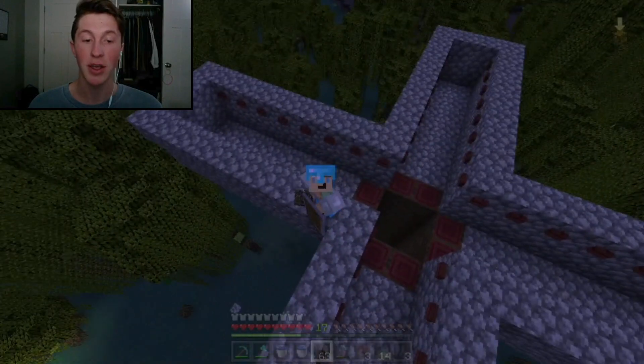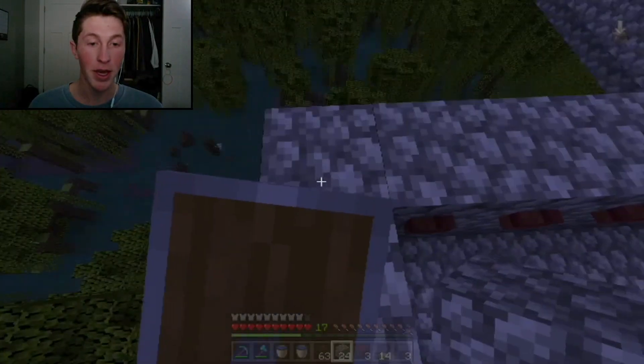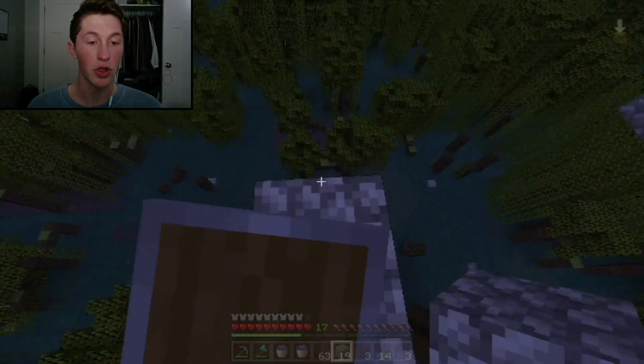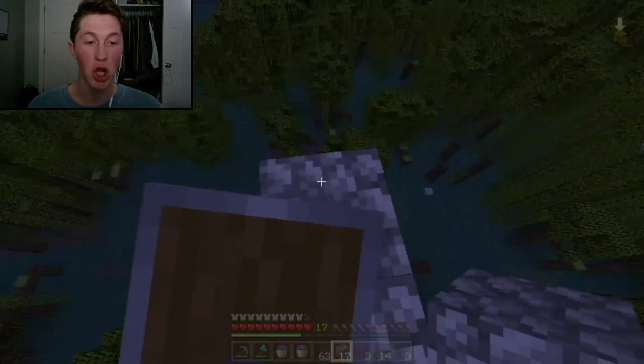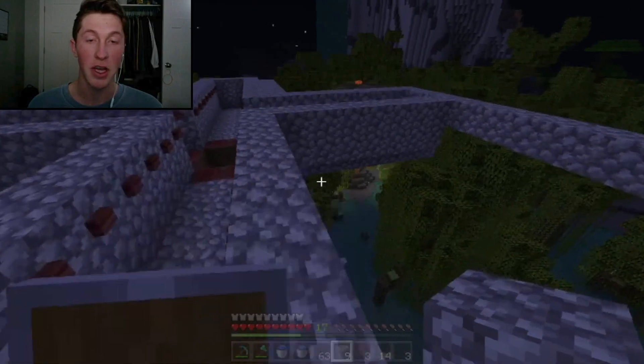It should look like a little plus sign with all these buttons right now. Next you're going to want to fill up the gaps between the different arms so that it becomes one giant square — you do this to each side and then fill it in.